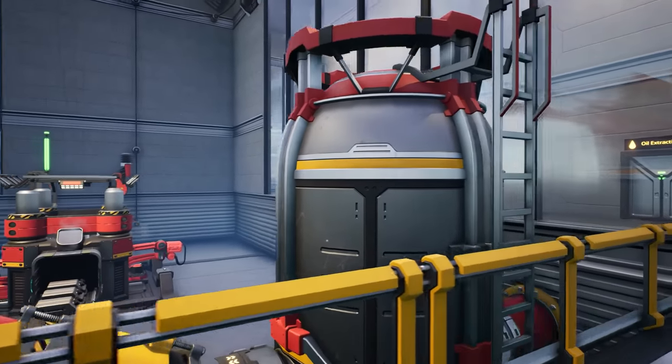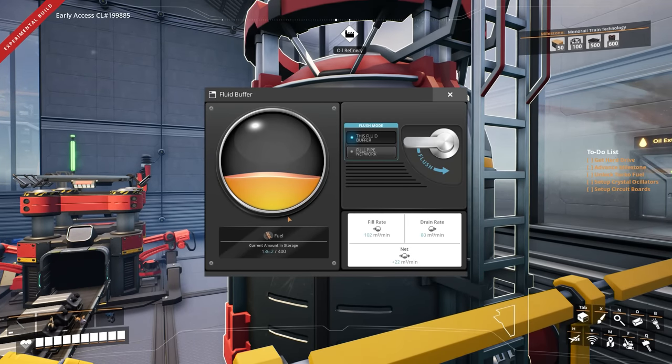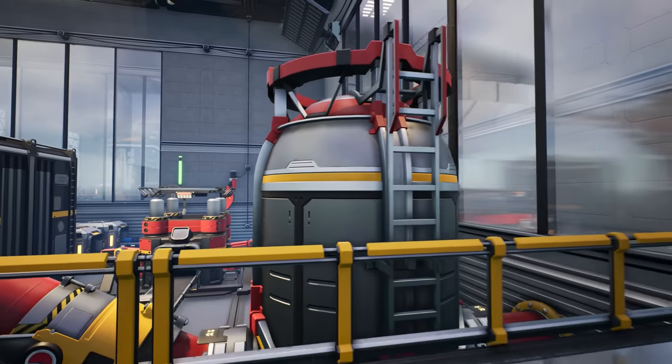Inside the storage containers themselves, we just have rubber in this one and plastic in this one. No polymer resin has made its way in yet, and we have a blank one just in case. We have our packager dealing with packaged fuel coming out — 24 per minute — heading into the truck station, which has been picked up by our truck. Our fluid buffer is holding a little bit of oil, and fuel is flowing in at a pretty consistent rate.